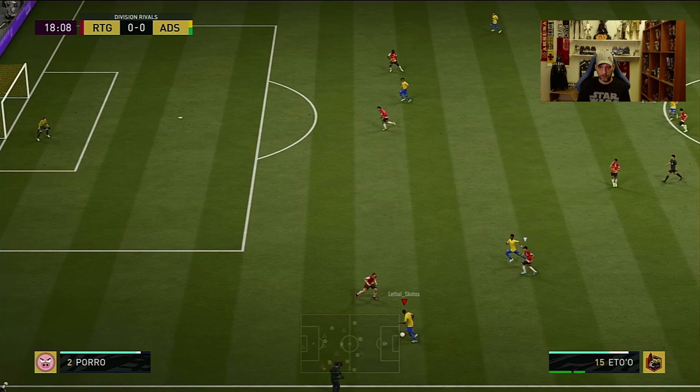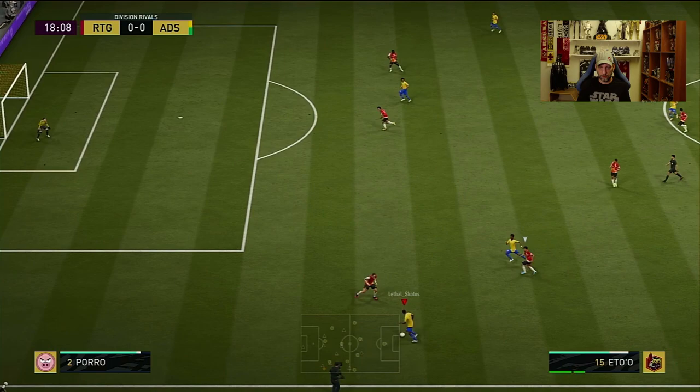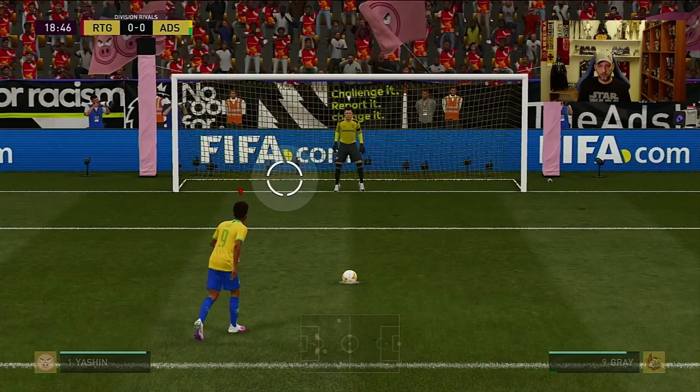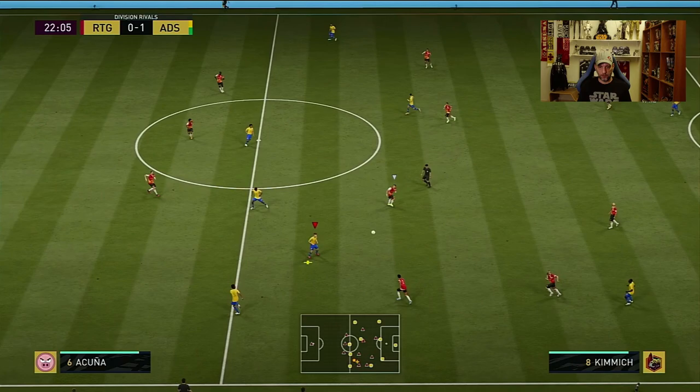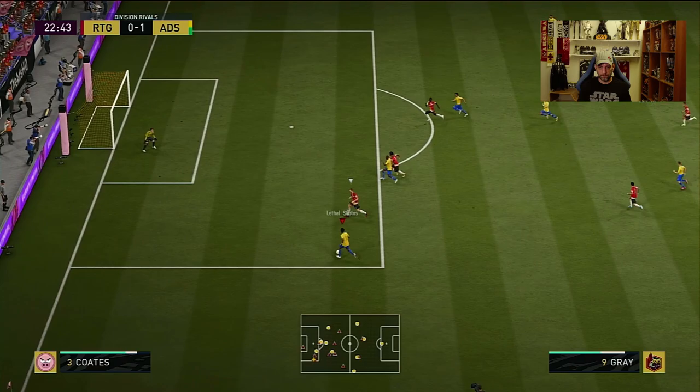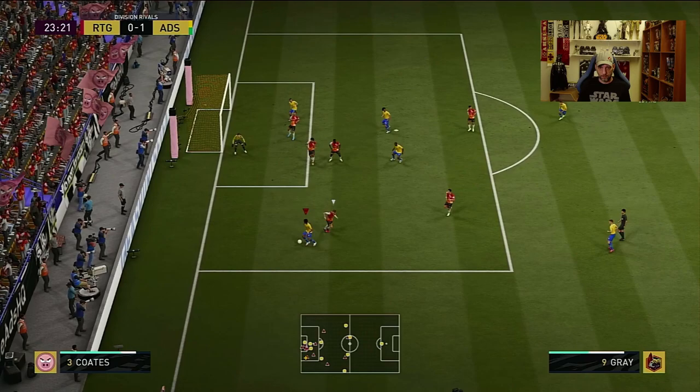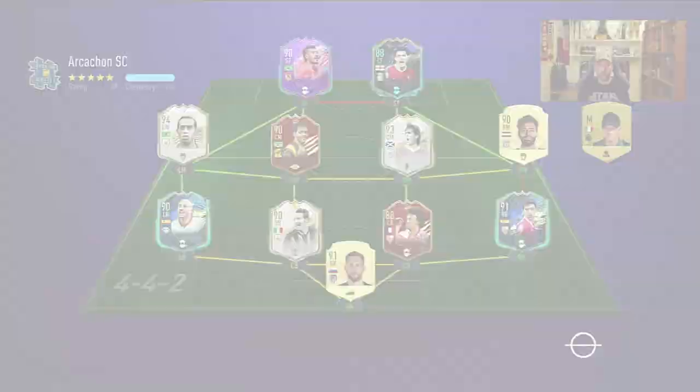Five at the back, but he might push someone up or do something different. For the first game we're going to go in the 4-4-2 flat and try out showdown Gray in the left-mid position with get-behind and cut-inside instructions. Gray wins a penalty — not bad. He scores, and then some good control, a good pass, and a nice finish. Good stuff by Gray there.